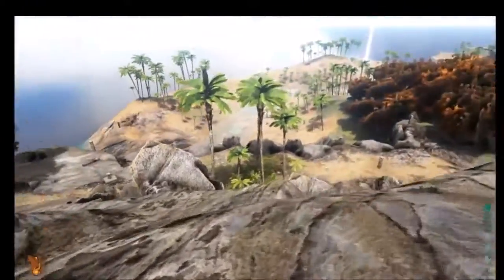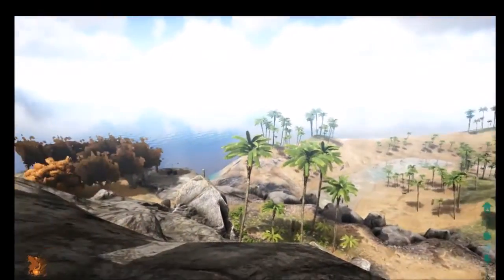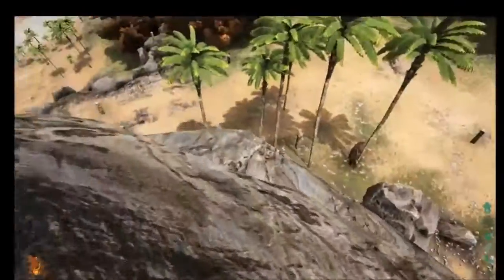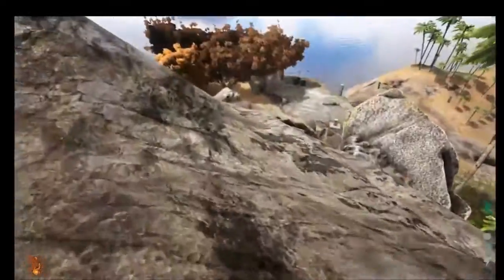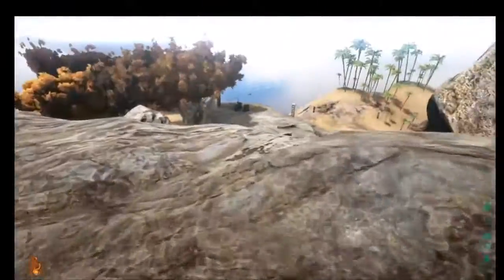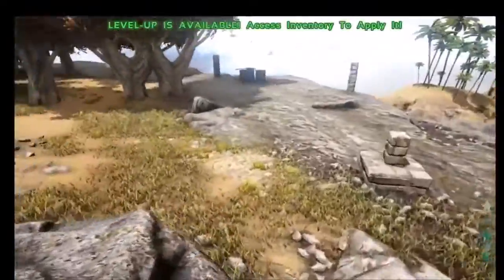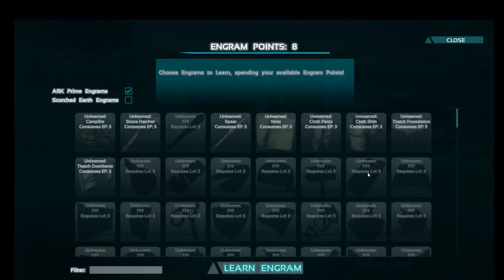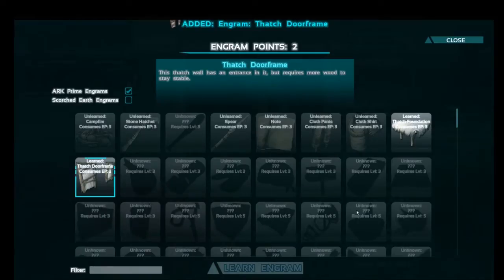Campfires are good. I'm looking at stone hatchet and spear. I'll save my remaining engram points. Something I read on the wiki is that a good strategy in a group is to split the focus — one person focuses on walls, someone else focuses on weapons. I got another level up — I'll do melee damage. I'm getting all these berries. I found a metal pillar, owned by Insanity.